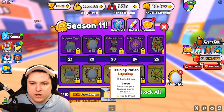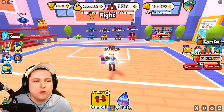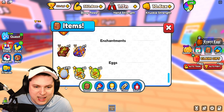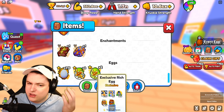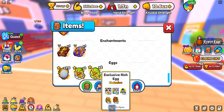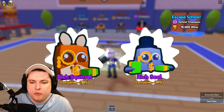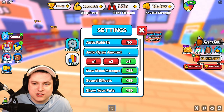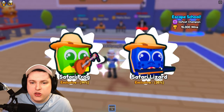We got ourselves 315 Season 11 eggs, 2 Safari eggs, and 2 rich eggs — not too bad. I actually really prefer these. Let's go ahead and open them up, starting with rich eggs. We got ourselves a rich shield. It's kind of hard to see what kind of pets I'm getting with the skipping being so fast, but we're looking for the huges and not getting those.